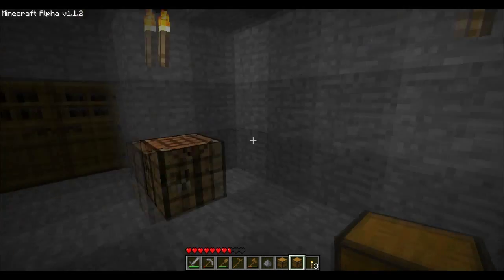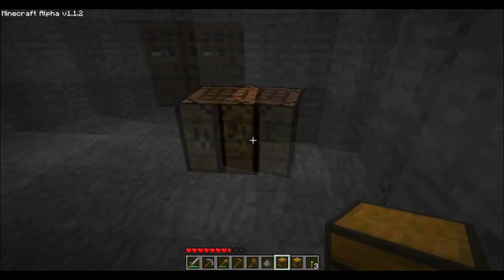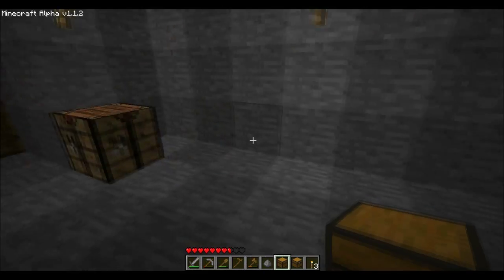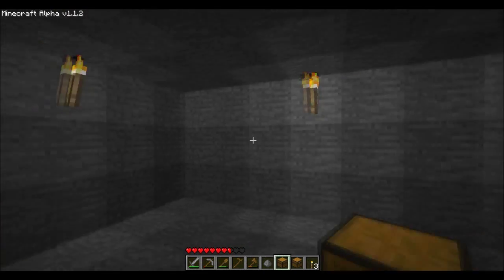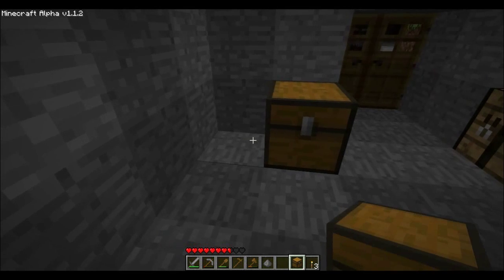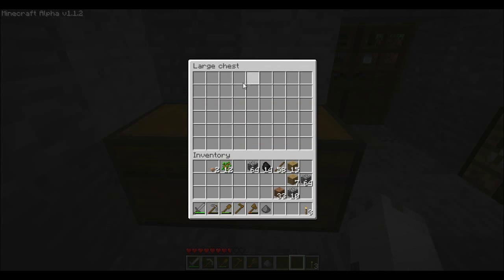Slots seven and eight. Let's see where I want to put this — I'll just put it here for now. What I can do is put two of them next to each other and they'll combine to make a large chest with double the storage space — it's twice as large as our inventory. One chest would be the same size as our inventory. So let's put all this stone we've been mining in here because we don't need it.